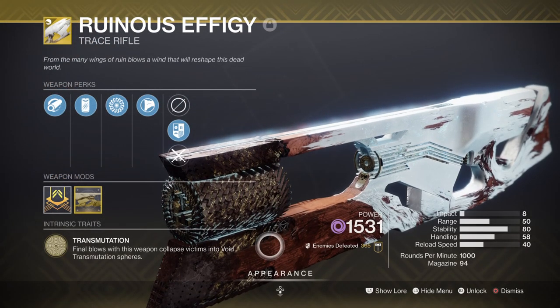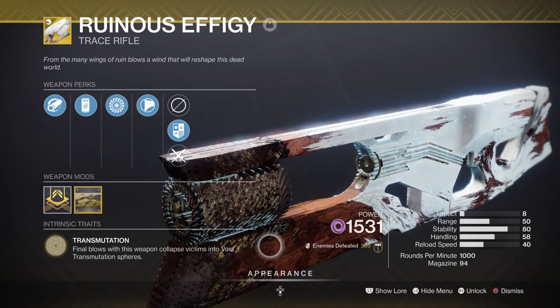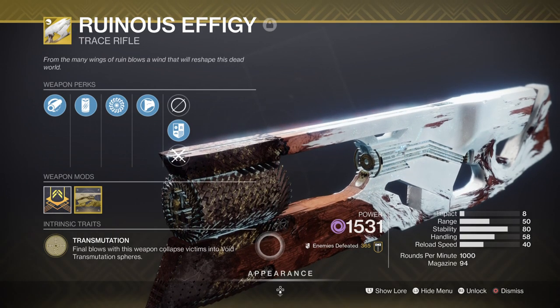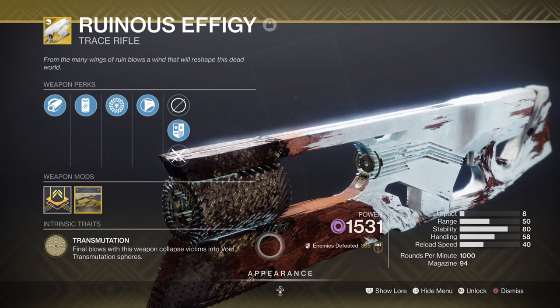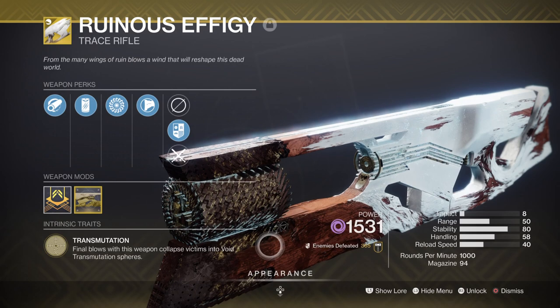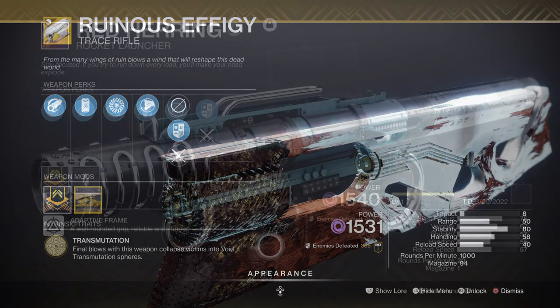For the secondary, we have the Ruinous Effigy exotic, which is the main focus of the build. Every ability will be linked down to the weapon and how we use the Void Orb attack over the course of play. This means going invisible, getting health back, causing targets to go volatile, and triggering Gyrfalcon's Hauberk effects will all come down to the weapon alone. Because of how simple the setup is, you can really change up some of the mods used to create some crazy combos for any activity.